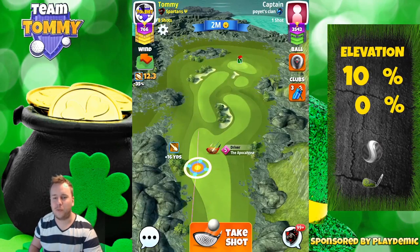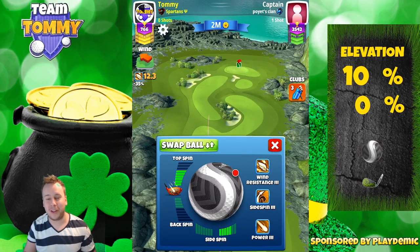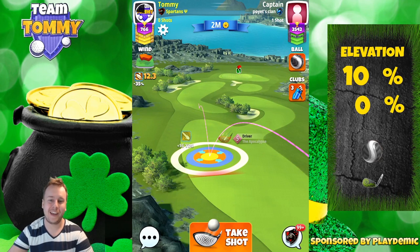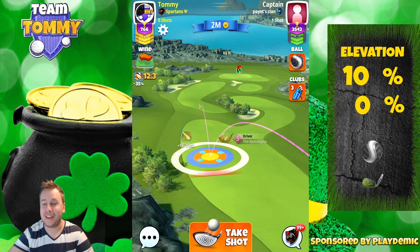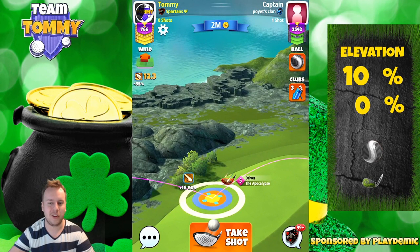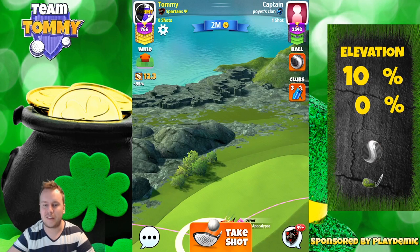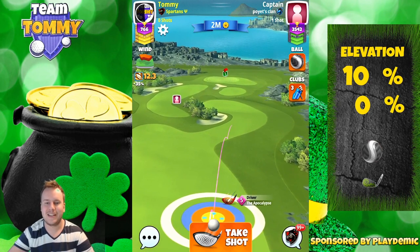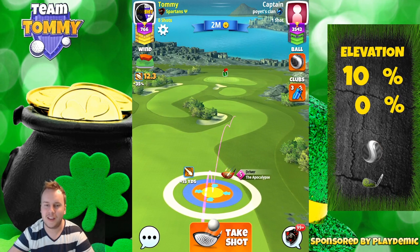For hole number 2 we are going to play with a power 3 ball — doesn't have to be a Kingmaker, it can be a Centurion, a three-point ball, or a Burns ball if you want to reduce the wind even more. Max topspin, which is going to be 6 bars here with Apocalypse Level 5. If you have Apocalypse Level 6, 7, or 8, you are still going to use max topspin. Maximum distance with a 10% over adjustment, then push the target up to max.